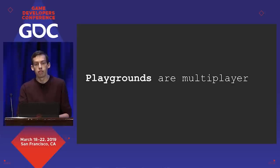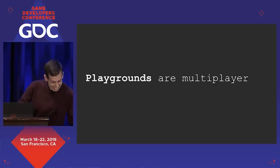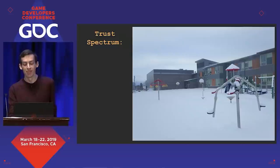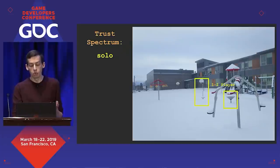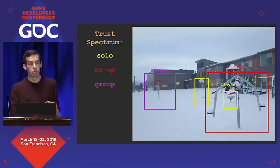Playgrounds are also fundamentally multiplayer spaces, and they scale according to player need — that means player count, game mode, and player trust. Raph Koster and her team with Google explored the idea of a trust spectrum in games, and a similar idea applies to playgrounds. We can scale up from solo and parallel play to cooperative activities, and upward to large group competitive and cooperative activities.